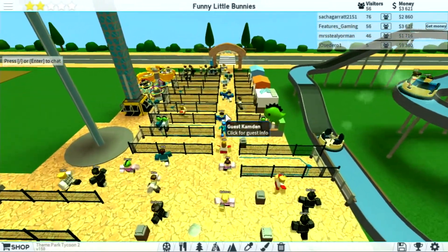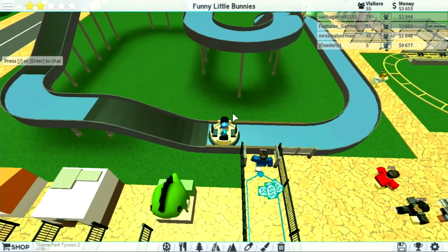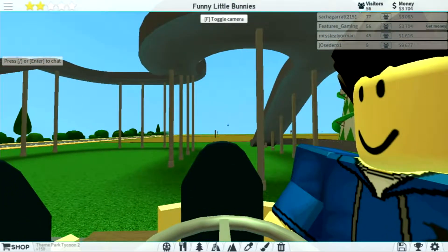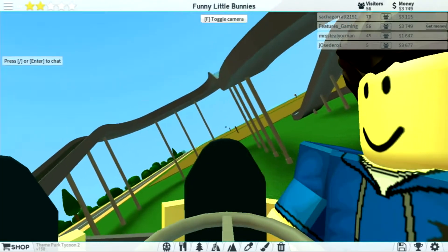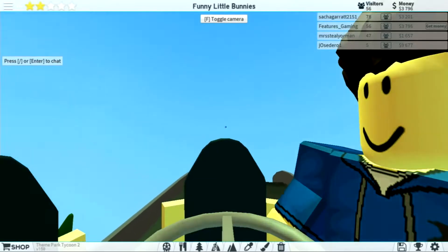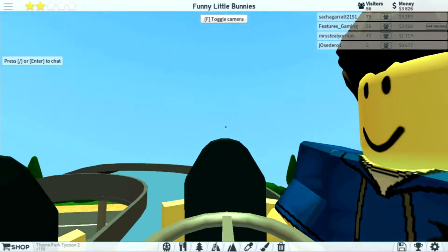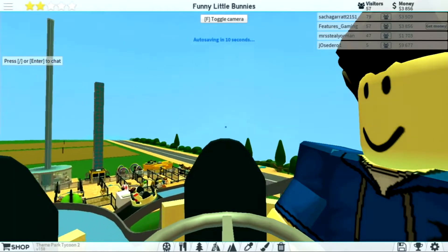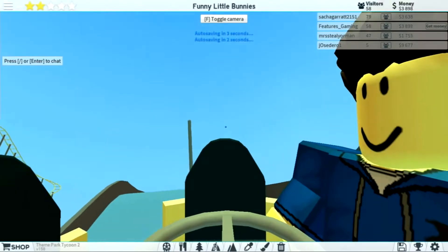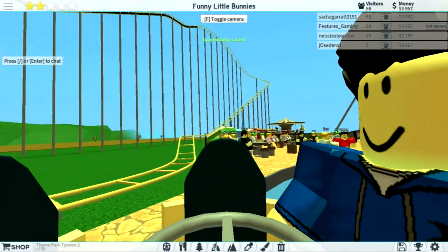I actually think we should ride some of these rides while we're waiting for our money to build up. Looks like Remy is going to join us as well. Here we go - we go up, then around to the right, up again. You're not actually supposed to spin on it like this; it's only in certain sections it spins you around. We go down to the left, spins around quite a bit, then down again and around to the right for the ending.